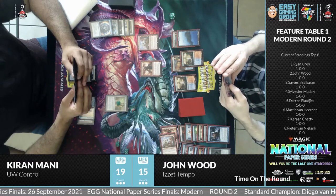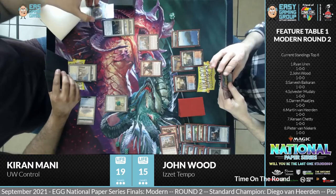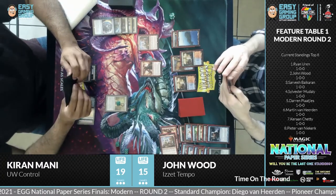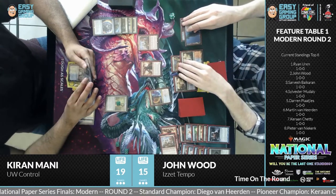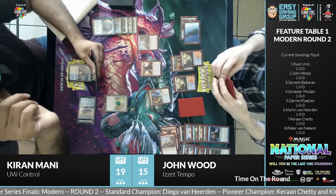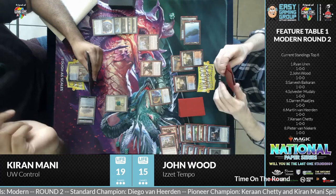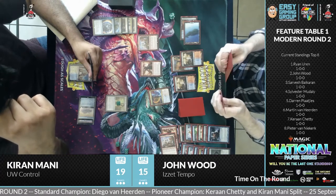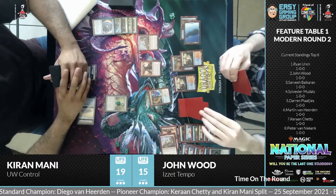He might have quite a bit of difficulty getting rid of that Chalice, but he has two creatures on the field. As long as he keeps them alive, he has a very good chance of taking Kiran's life total down quickly. Another Expressive Iteration from John — costs two mana, so it bypasses the Chalice. Expressive Iteration for what it does at two mana cost is just a broken spell.